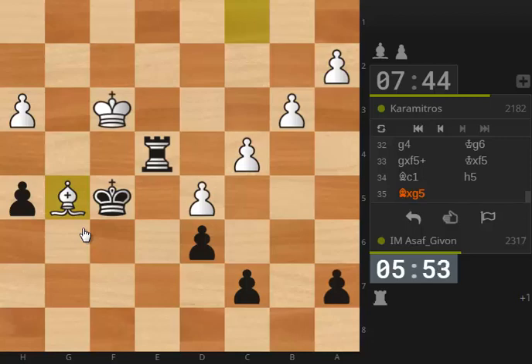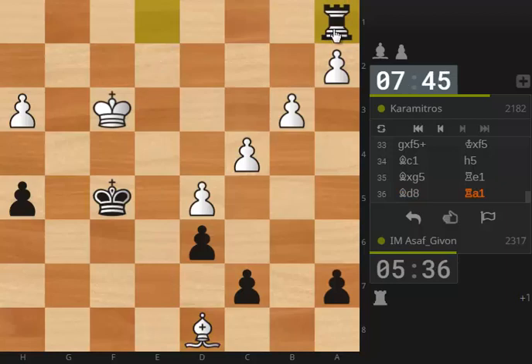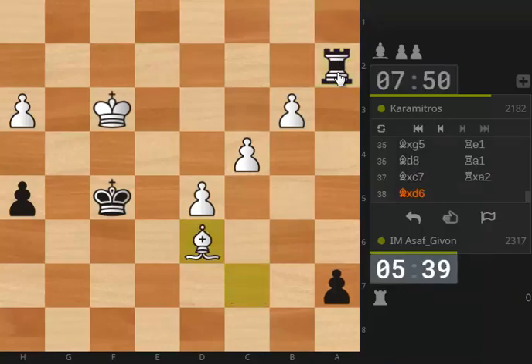Oh gee. I talked too early and I blundered. I really deserve it — I should have concentrated a bit more. Yeah, now I made my job quite a bit more difficult. It's really funny — it was a completely winning position. Let's go for this pawn. And now... wow, white has three connected passed pawns. What have I done? This is really ridiculous.